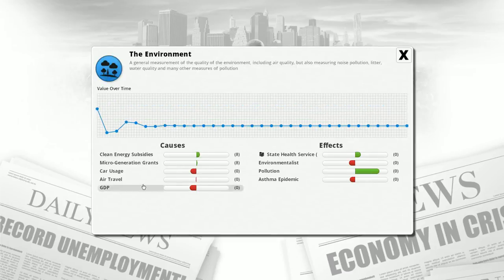Clicking through to see what's affecting the environment: car usage is depressing it. Air travel is bringing it down a tad, but air travel is not something I directly control — as GDP improves, people tend to use more airplanes. Our GDP is also bringing down the environment — the stronger the economy, the worse the environment gets. We do have clean energy subsidies and micro generation grants for people to make their own power with windmills or solar panels on their roofs, which is helping the environment a little.